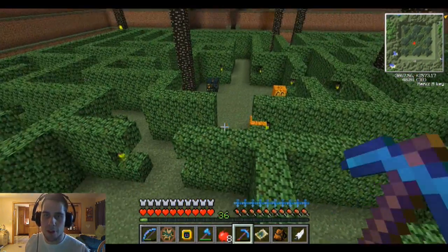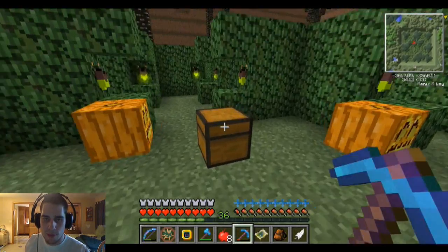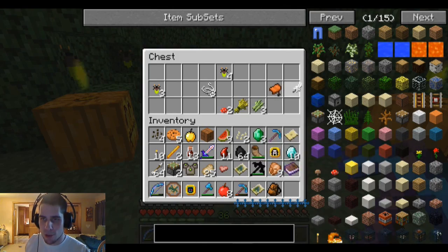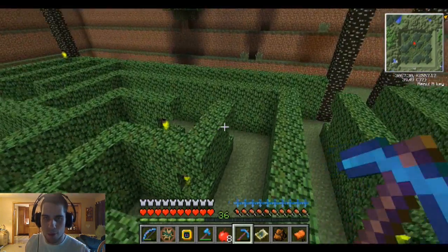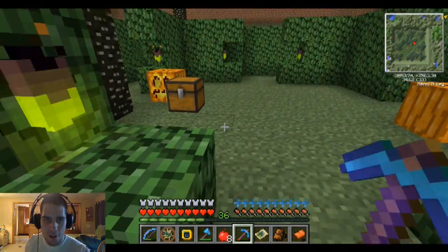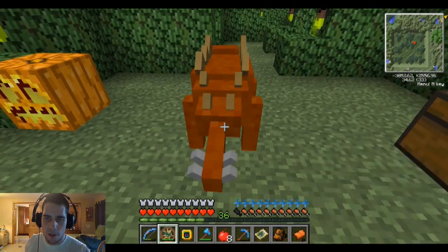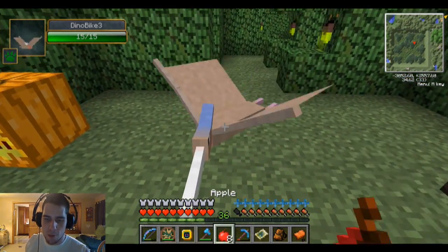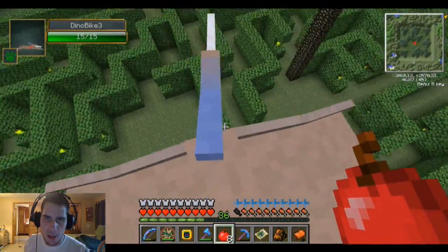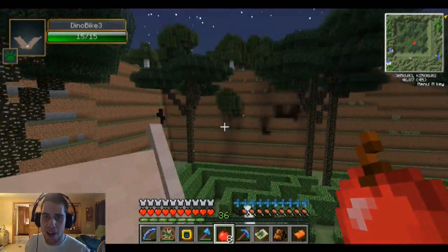I'm using the jumping to my advantage here. A saddle! That's nice because we need more saddles for more animal bikes - I'm not sure if I have any more to be honest. I think I saw another chest. Maybe we've been to all of them - we can fly above and check. I'm gonna make a new animal bike when we get back - we have a bunch of stuff to put in the fanchin. A lot of things to do. I think I've got them all - I think we've completely explored this maze and killed the Hydra.